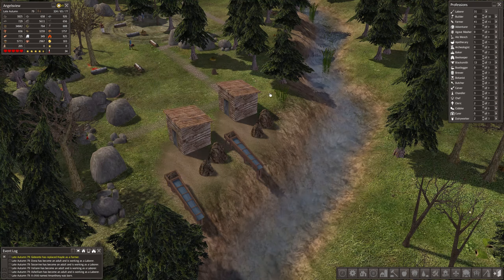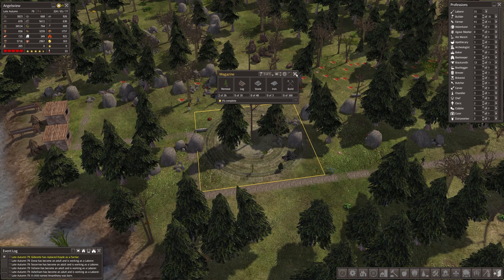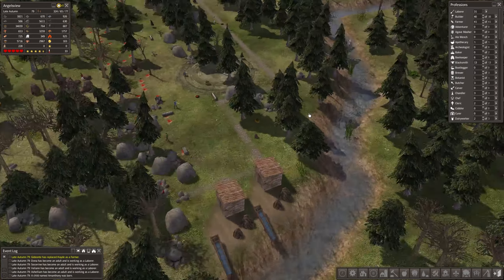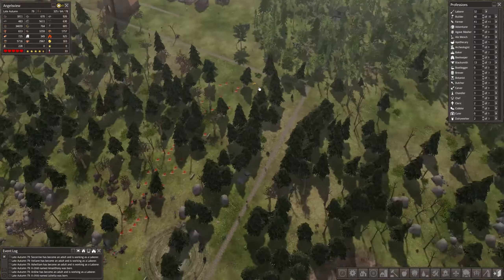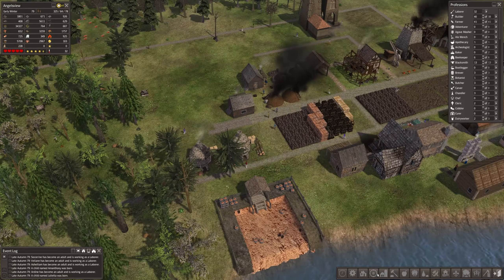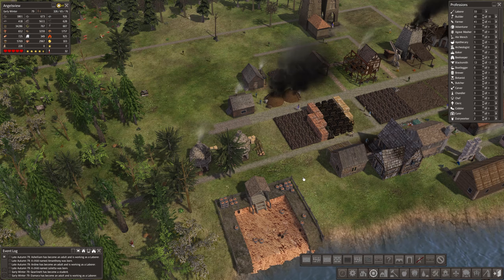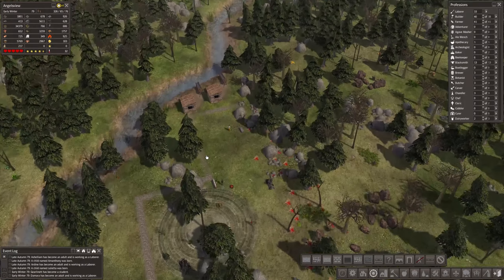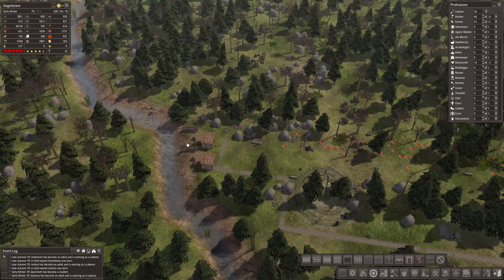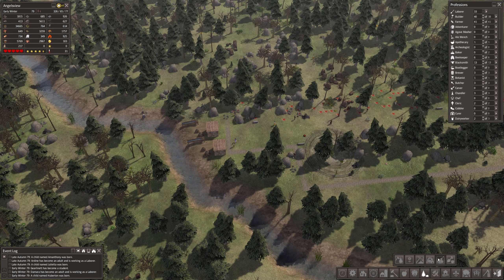We are going to start with the mining stuff now. I really like this map but the plants grow back really quickly — we need to clear some of the stuff here because the forester's barely doing anything. I was wondering if we should replace more of the roads with brick roads. I don't know if it's any faster — watching them, it does seem faster but not by much. I'm sort of tempted to switch out the roads.